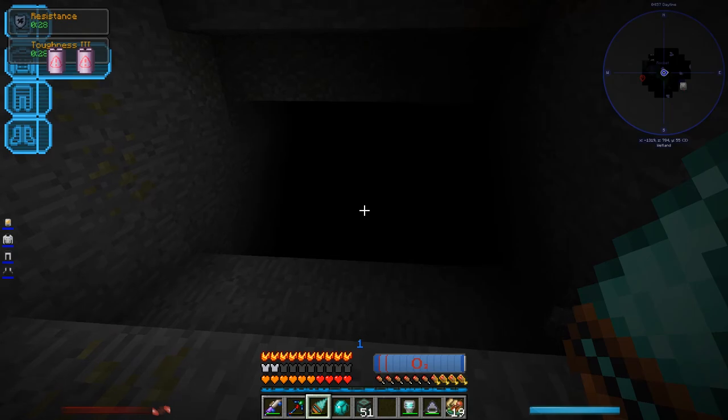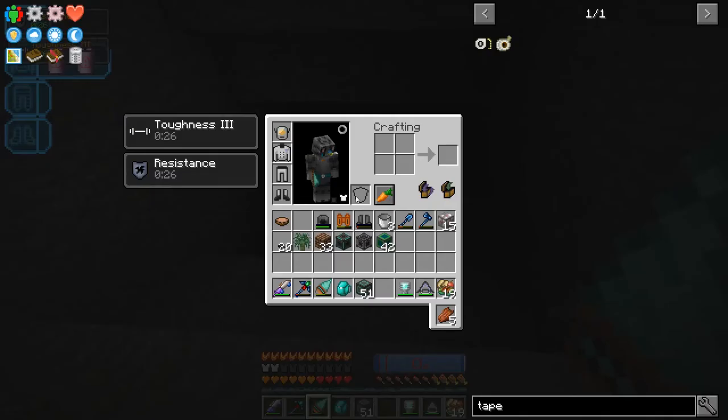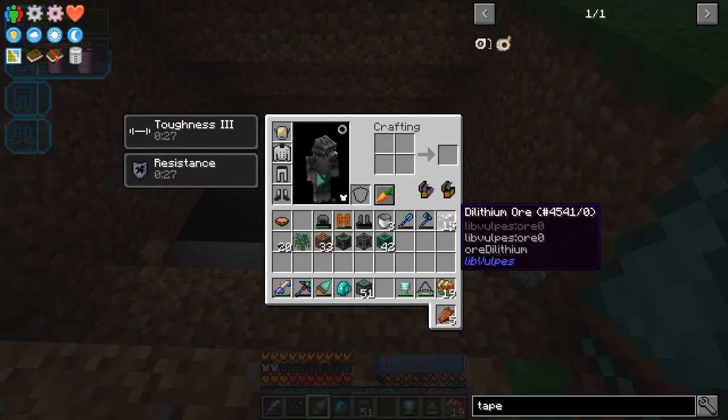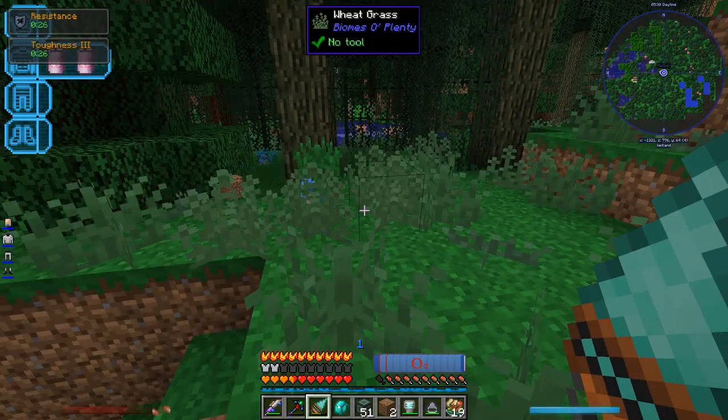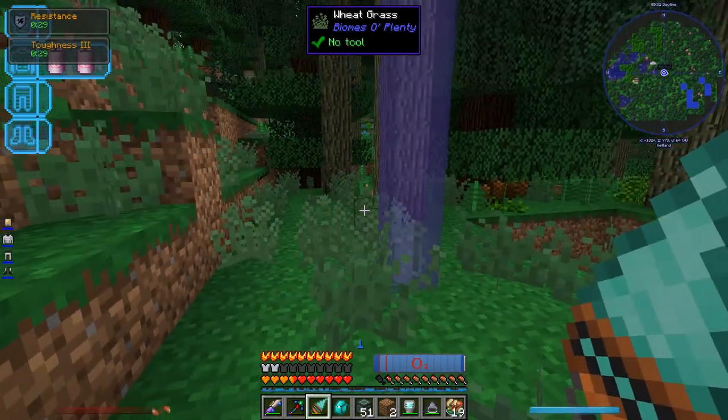Once I find a piece I can use it to filter the digital miner to mine specifically for that. I can't mine too deep because of the extreme darkness, and I forgot that with all this armor on I can't use night vision on my dark goggles. But I managed to mine in the dark until I found dilithium — didn't take too long.